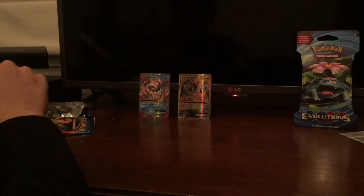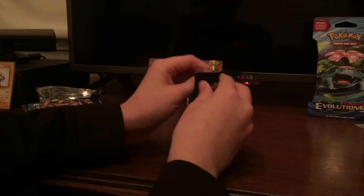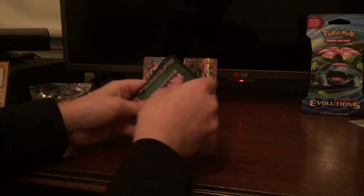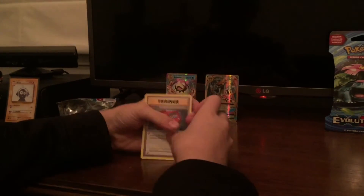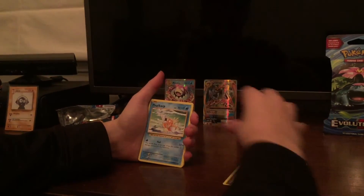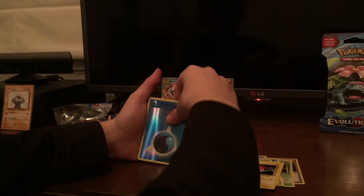Let's get another evolutions pack. This is another Mega Charizard cover — maybe we can get the reverse holo Charizard. Here's the code — three from the back. Trainer Pokedex, Kakuna, trainer potion, Magic Card Seal, Poliwag, Tangela, Bolt Orb, reverse energy.